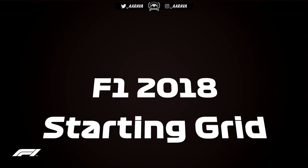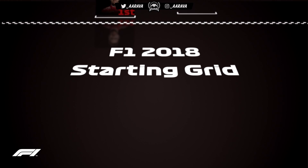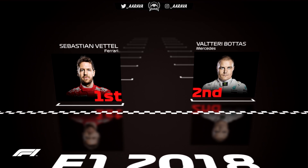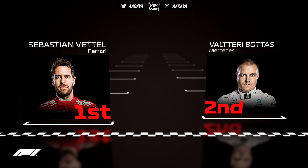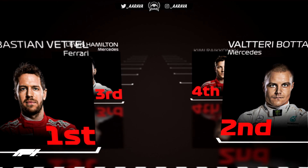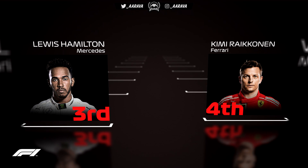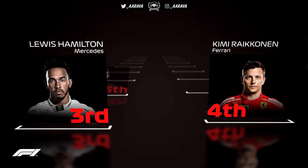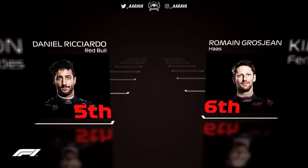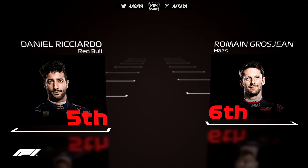Here we are for the starting grid for the 2018 Azerbaijan Grand Prix. Pole position goes to Sebastian Vettel alongside Valtteri Bottas. Surprisingly, Hamilton — after being so consistent with three poles in a row — is not even on the front row. He takes third alongside Kimi Räikkönen in fourth on the second row. The third row is occupied by Daniel Ricciardo and Romain Grosjean in his Haas, doing a wonderful job to out-qualify the likes of Max Verstappen and both McLaren cars.